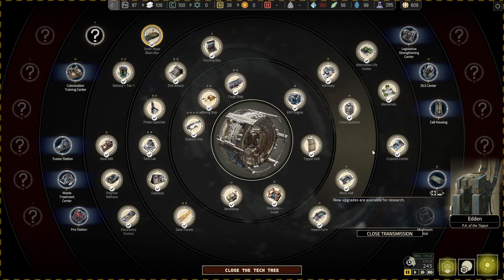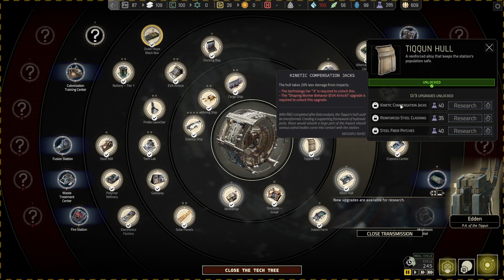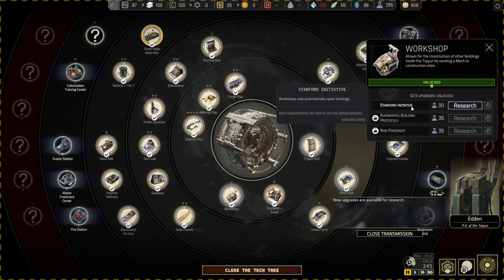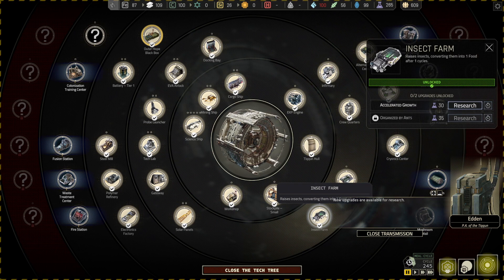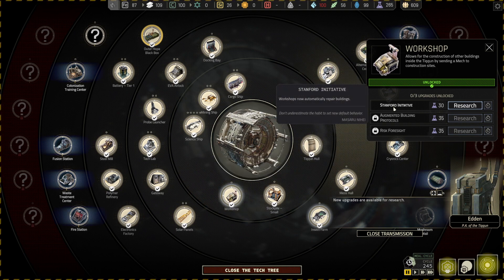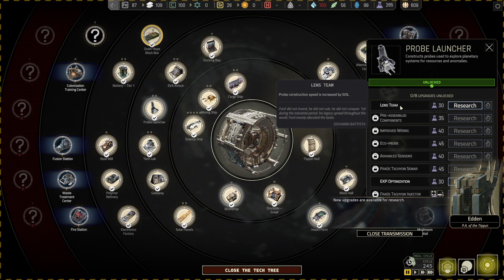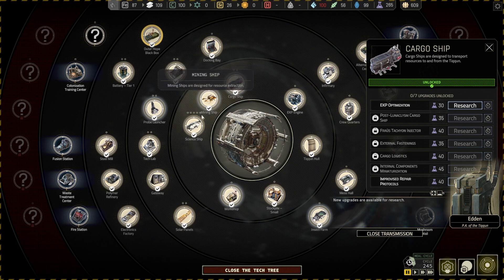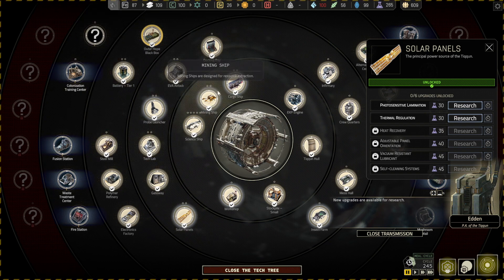Which brings me to tip number three. Under each researched facility there are additional things you can research. You have to meet certain requirements, but make sure you're looking at these and researching them for each individual technology. For example, one critical one under Insect Farm here is Accelerated Growth, which increases speed so you can produce more food faster. A Workshop has the Stanford Initiative where they will auto-repair buildings, so there's less clicking. Things like that increase production speed for probes, so probes can move faster, ships can move faster, and do other things.